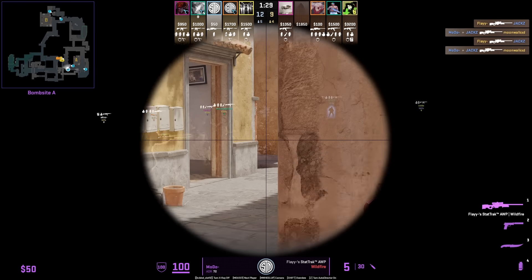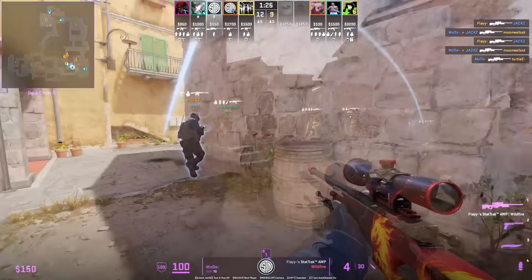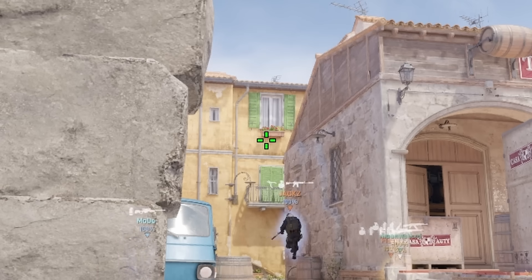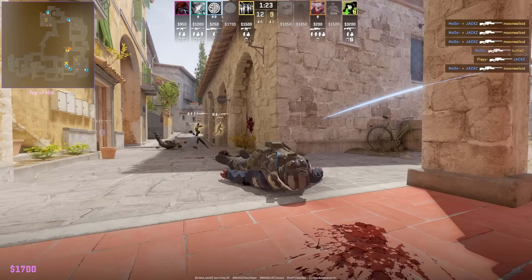Let me show you a really cool setup from TSM. Moto makes first contact with the AWP, then there's going to be a flash thrown from Pit. Jax is going to swing mid off the flash. You can see this flash does work out and it helps blind the T up close. However, there was a T that was going to entry towards Long that had his back turned.